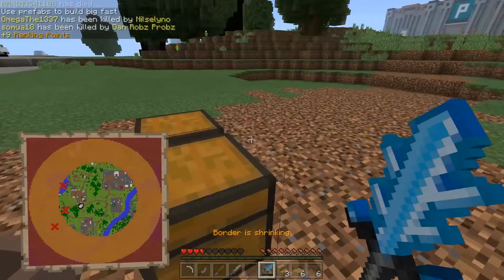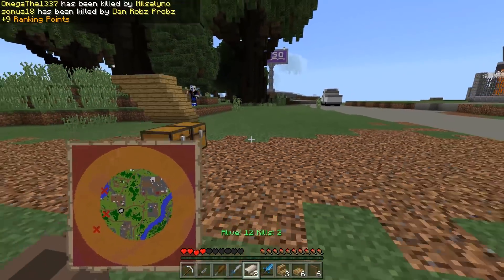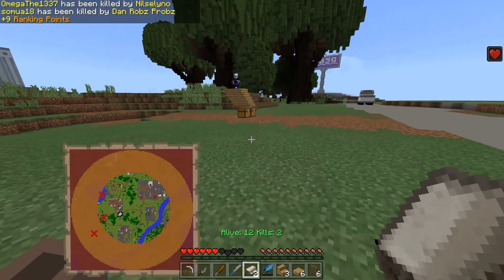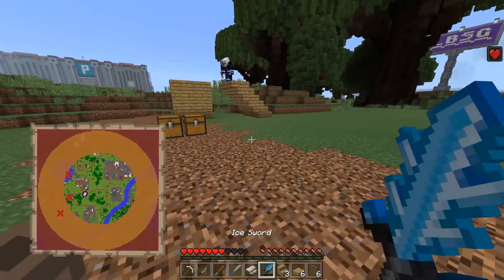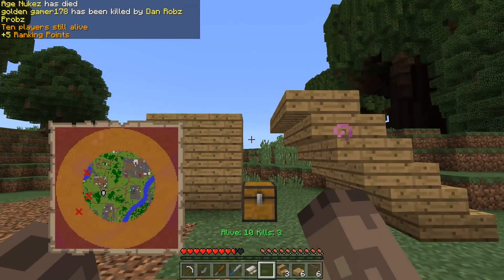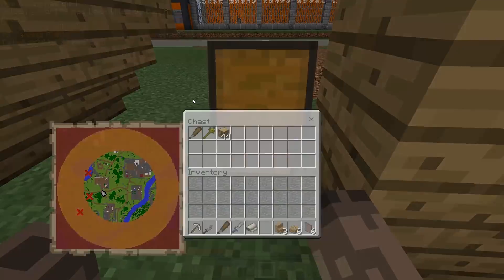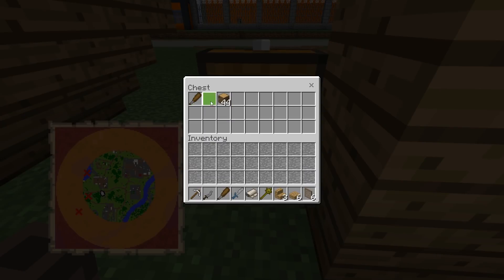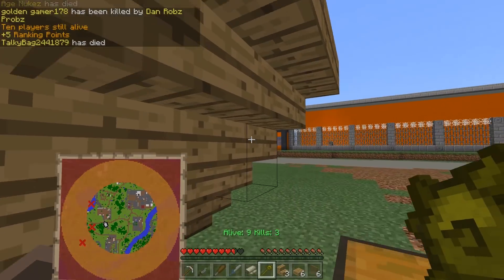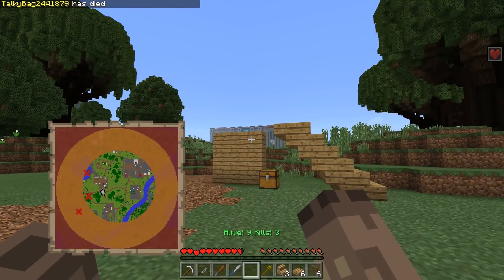Bye dude — how did I do that? You had bandages. There's another dude — he's trying to get me. One hit! Oh my god — one hit and he's a goner. A mace — it's not as good as that, but it adds some sort of stun. How many left? Nine. I'm scared guys — I haven't got the greatest weapon, I've got the mace and the sword.